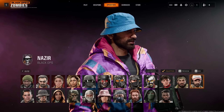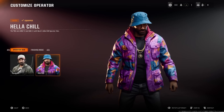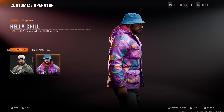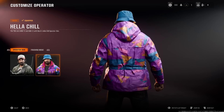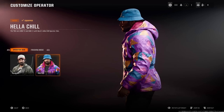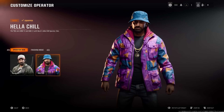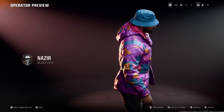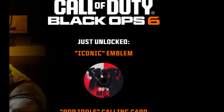There's also the Hella Chill operator skin, which is more exclusive — you need an EE phone number, available only in the UK. You text 'BLACKOPS6' in all caps to number 150, they send you a code, and you redeem it on the Call of Duty website. Some people have reported that codes have run out, so if you have EE, give it a try and let us know in the comments. There's also Papa John's UK — making a purchase gets you three in-game rewards like a weapon charm and emblem, though these aren't the best rewards.